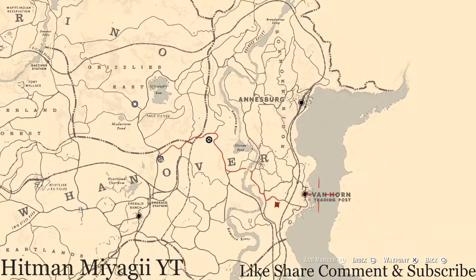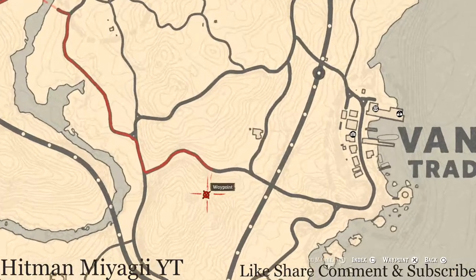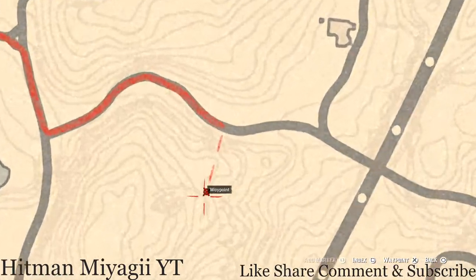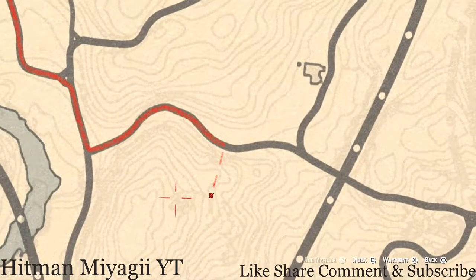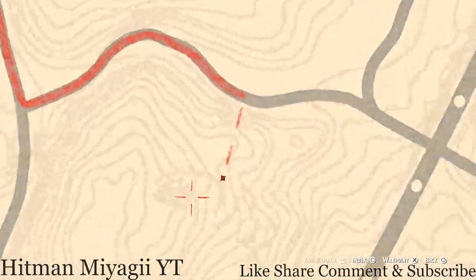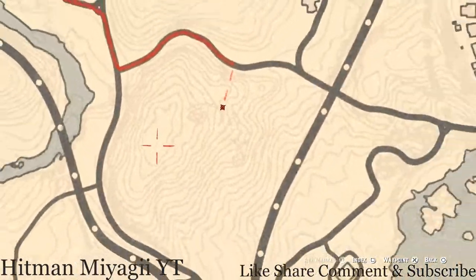The Caribbean Rum antique alcohol bottle, as always, is right outside of Van Horn. Today it will be right here on an overlook — there's a ladder and a platform, and another ladder and another platform. At the very top, that's where you will find your Caribbean Rum antique alcohol bottle for today.